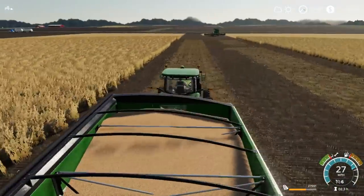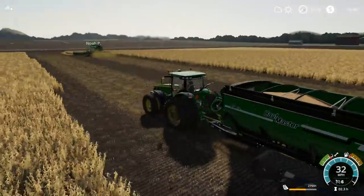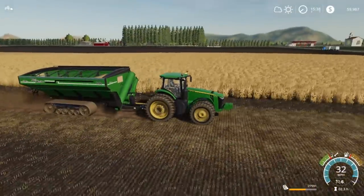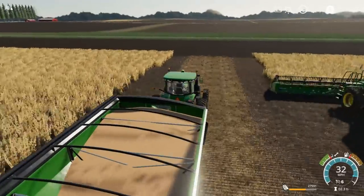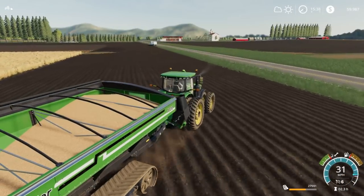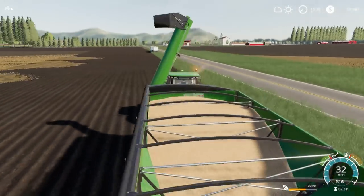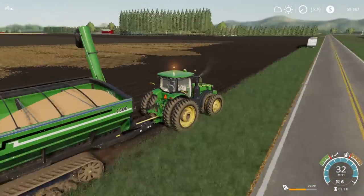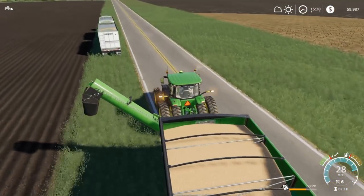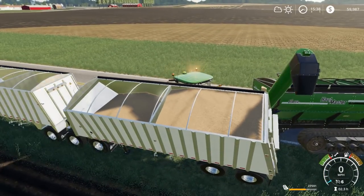We're probably going to end up getting another semi going here shortly too, because we're going to need it if we're going to be hammering it with this many acres. We're probably sitting around 250. So we're just going to keep hammering beans and corn. We're going to chop the corn over there for silage. We might turn around and take some beans for silage too, but I don't think that's really a good idea.